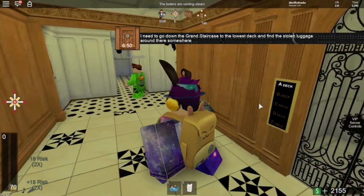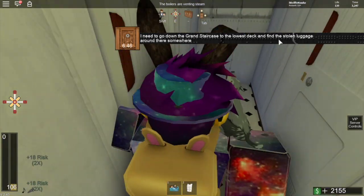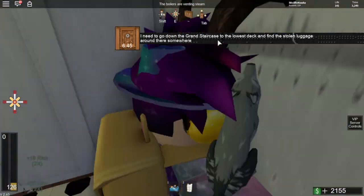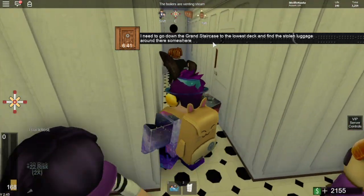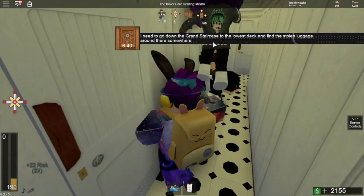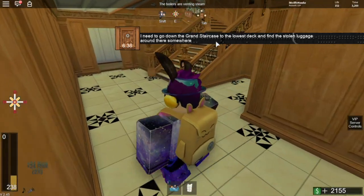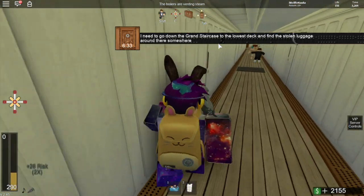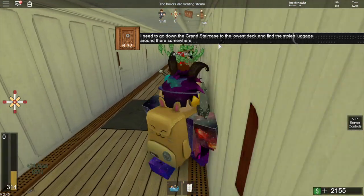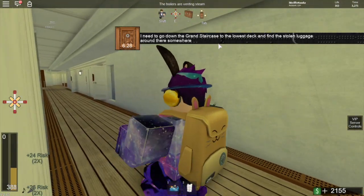Then you just check every single door. It might be different for you but I'm pretty sure it's the same. I'm just checking every single door to make sure the baggage is there. Wait, there's another area — I'll just check right there. There might be a teleport thing.